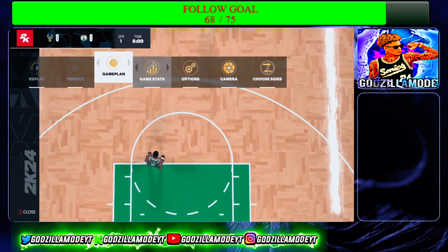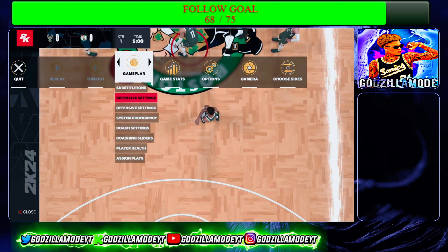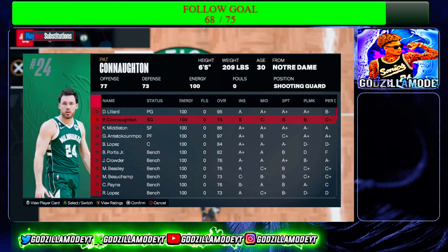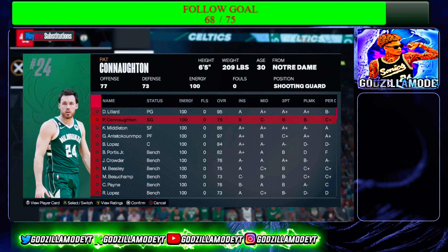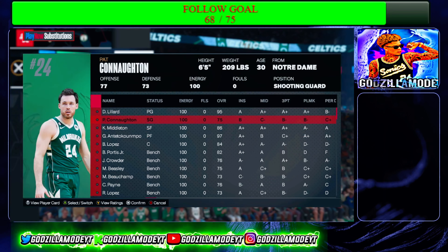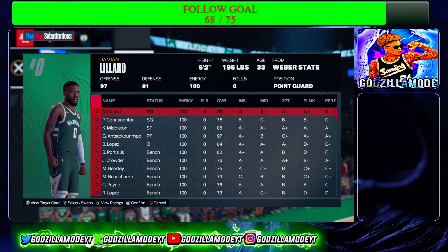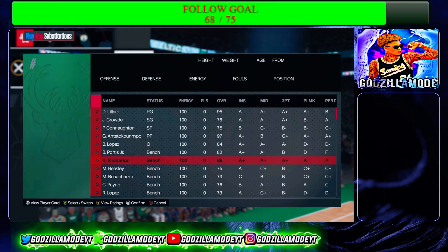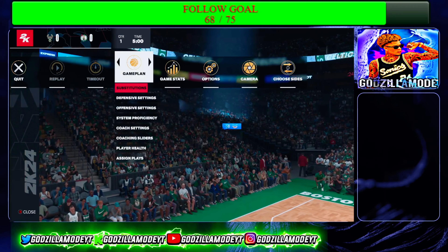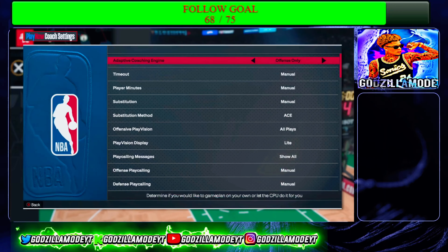This 2K is totally different from previous 2K when it comes to defensive settings. First thing you always want to do is substitutions — this is very key. If your opponent goes big, you go big; if they go small, you go small. For example, playing against the Lakers if they run Reeves, Brown, Vando, Hachimura, and AD — all tall — you match up with Lillard, Middleton, and Crowder. You want good perimeter defense. Also make sure your coach settings are on Off, not on Offense and Defense.